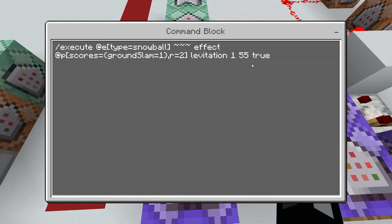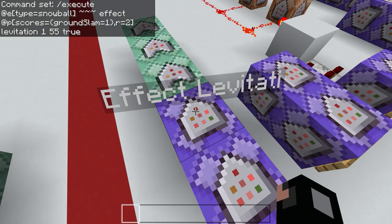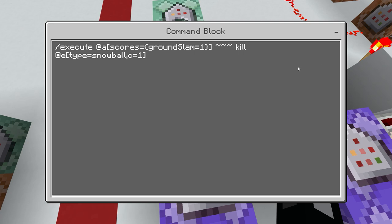In another repeating command block, copy the same execute command that runs at the position of the snowball, but this time make it affect players whose score is one in the grand slam scoreboard and within a radius of two from the snowball, giving them levitation 55 for one second.